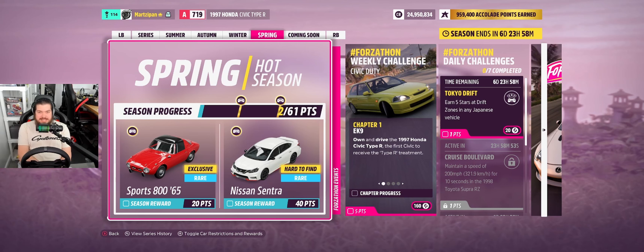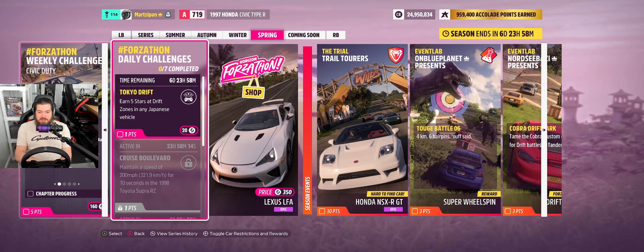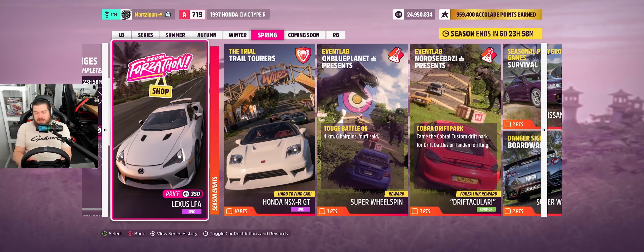The weekly challenge car is Civic Duty, Chapter One — EK9, that's the chassis code. I want to drive the '97 Honda Civic Type R, the first Civic to receive the Type R treatment. Before that there were other variants like SiR, but never the Type R. Tokyo Drift is today's daily challenger, and five-star drift zones in any Japanese vehicle.